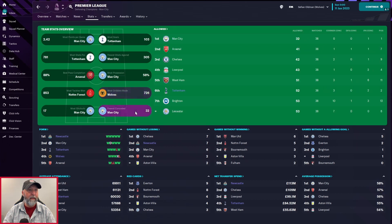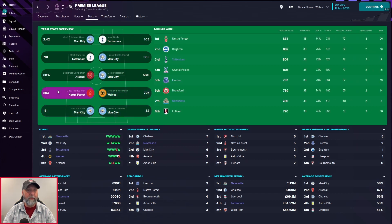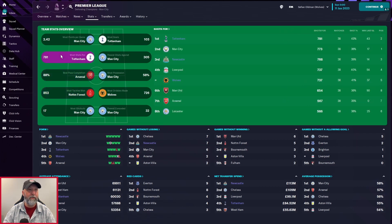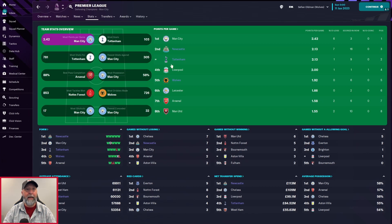Few shots against: Tottenham are in there, but most possession — nobody. Dribbles made: actually all three teams — Newcastle all the way down in eighth. Fewest conceded and most shutouts: Tottenham. Most tackles won: Tottenham and Newcastle are up there. Best pass completion: nobody — not a passing tactic; dribbling yes, passing no. Most shots: Tottenham, Newcastle, and Wolves with 737.